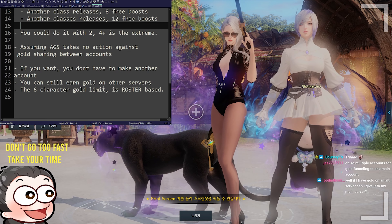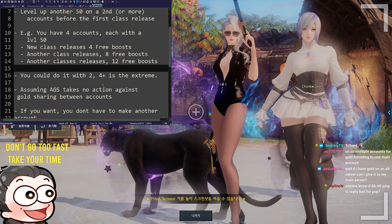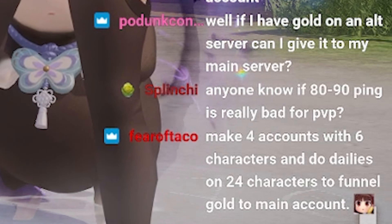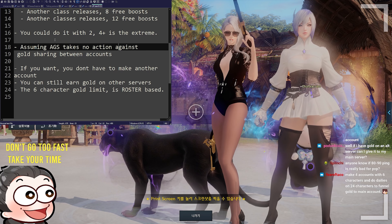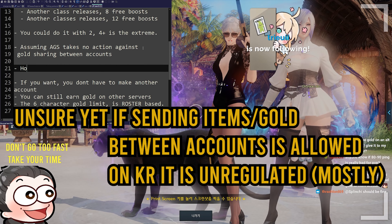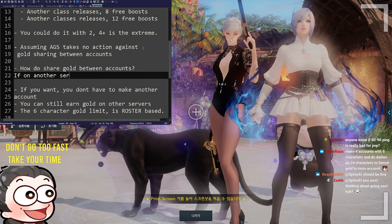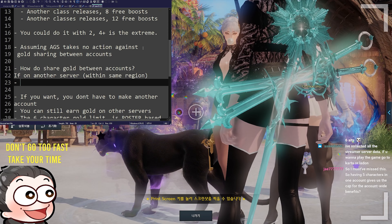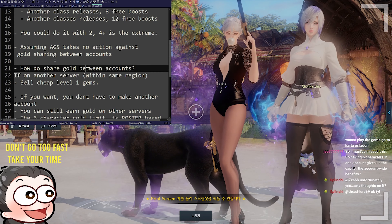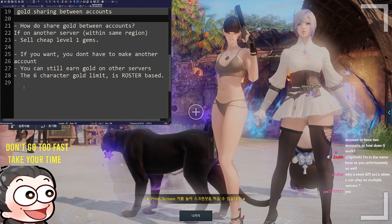Originally you could earn gold on as many characters as you wanted in one single roster, but they nerfed it so you could only earn gold on six. If you've got gold on an alt server and want to give it to your main server — we don't know yet if AGS will take action against gold sharing between accounts. To share gold between accounts, use a gem if on another server, or sell cheap gems within the same region. You can also just send gold through the mail — you do get some tax from it though.